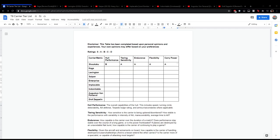Overall, looking at the document, the Shokaku gets B in hull performance and A in tiering sensitivity, endurance, flexibility, and carry power. She is quite a powerful package overall. Now we'll move on to her premium counterpart, the Kaga.